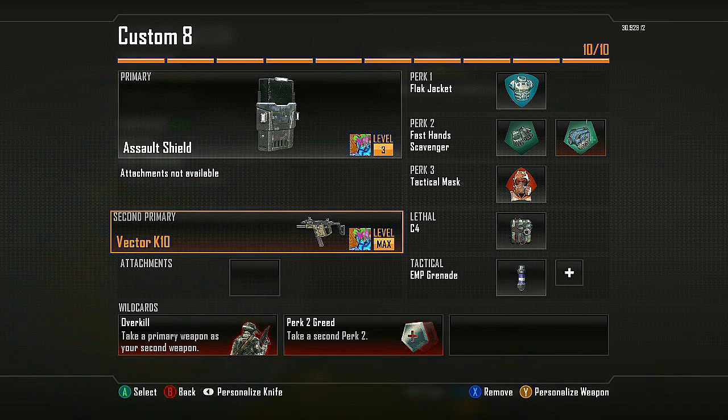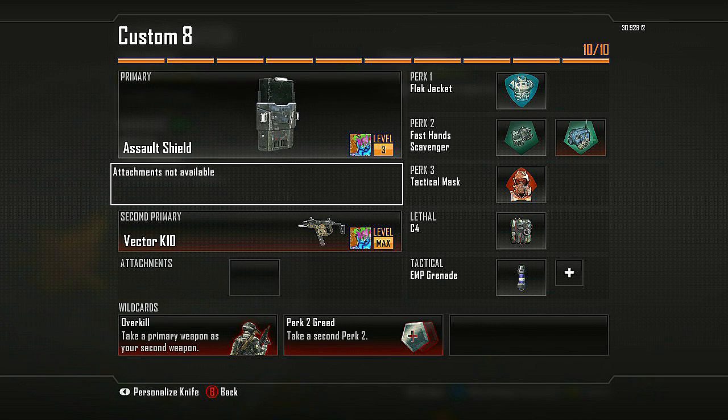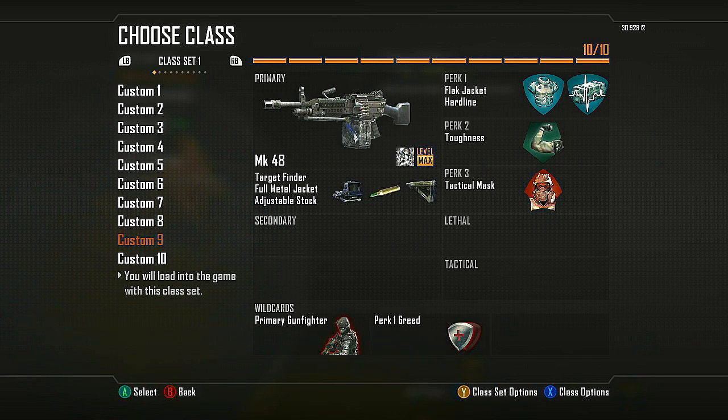The Vector is a really, really strong secondary weapon here. It has a high fire rate. I don't use it with Suppressor so I get maximum firepower out of it. I don't advise adding attachments like Long Barrel — just keep it clean. Keep a well-balanced class. Works out really good.